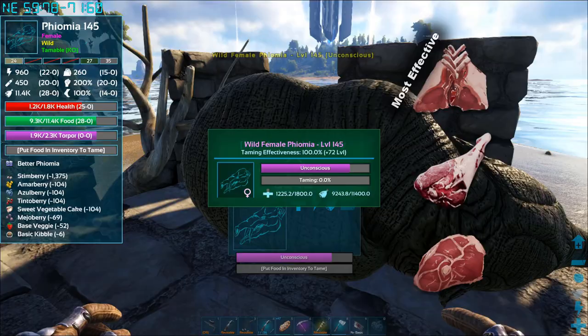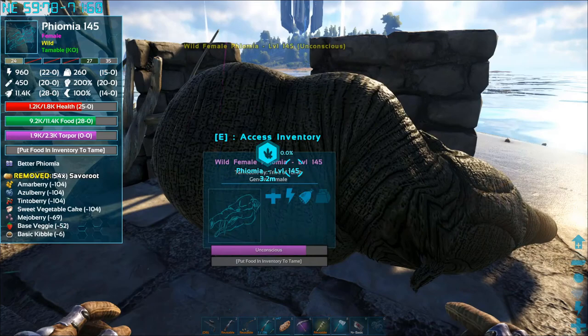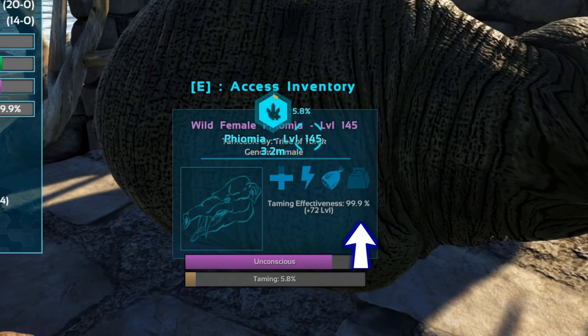Once you start actually feeding a knocked-out dino, or if it gets attacked while it's sleeping, it will lose taming effectiveness. The higher the taming effectiveness, the higher the percentage buff on your tame's final level. To maximize this, try starvation taming.